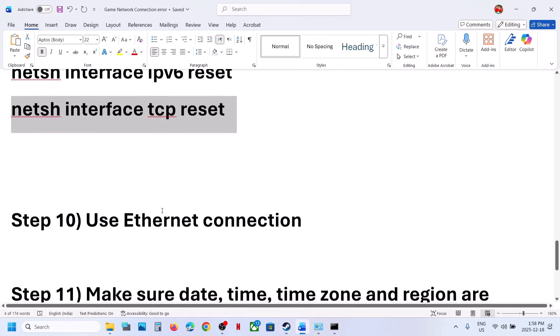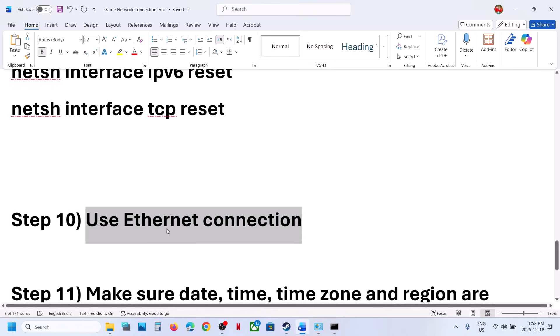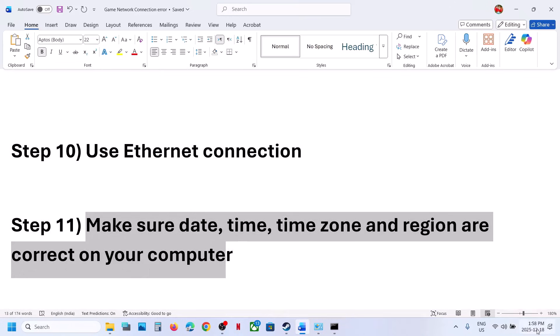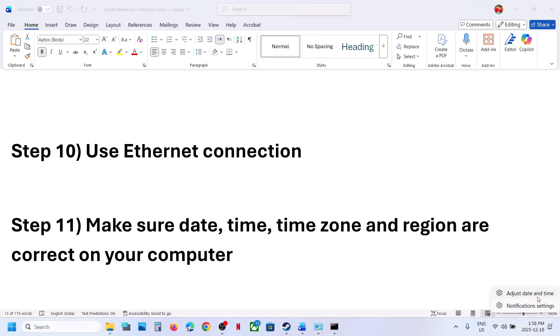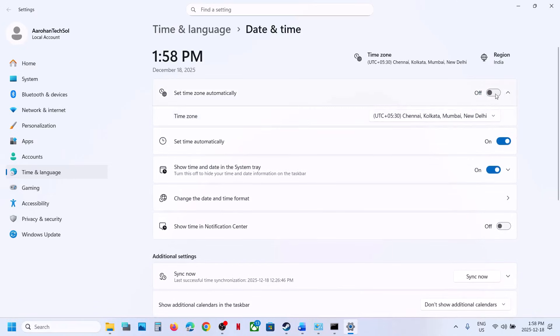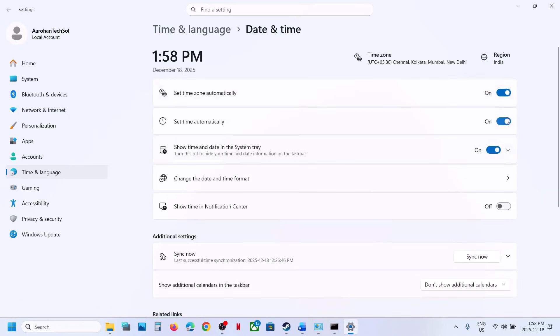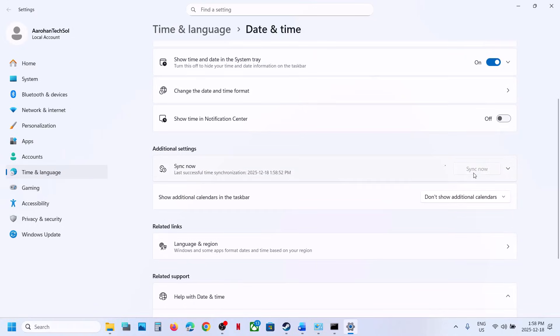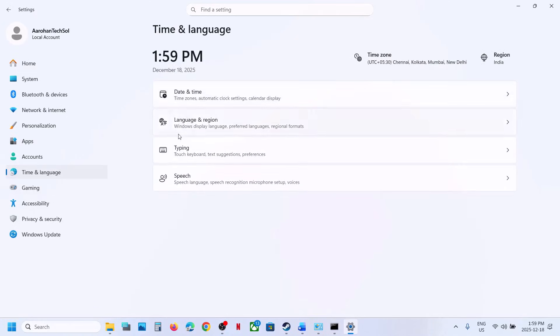Still not working? Try using an Ethernet connection. If your computer has an Ethernet port and you have a cable, use a wired connection and check. Also make sure your date, time, time zone, and region are correct. Right-click the clock at the bottom right, select 'Adjust date and time,' and make sure 'Set time zone automatically' and 'Set time automatically' are both turned on. Scroll down and click 'Sync now' — if you see errors, click it multiple times until you see a checkmark.